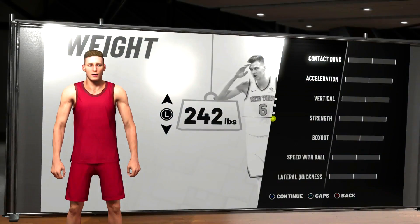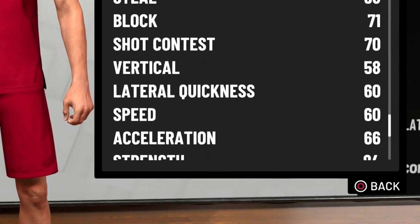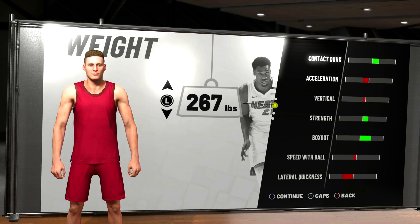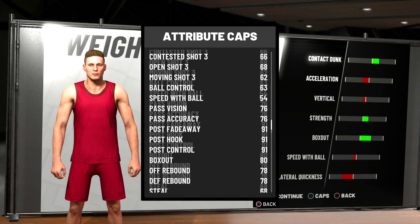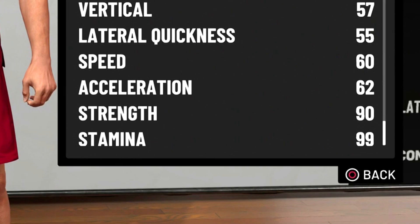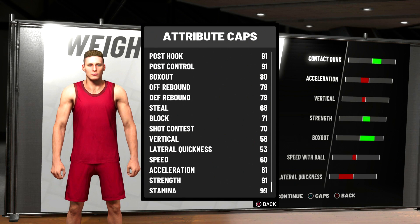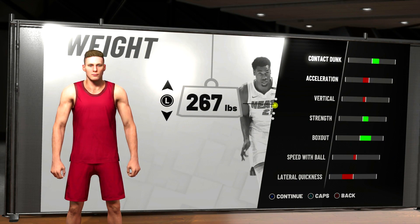So with the weight, this is a very tricky thing — you really want to pay attention here to your lateral quickness and your strength, so you have to find a really good mixture. I played with this a lot last night and my buddy Breeze actually helped me find this. I ended up going with 267 because I get 90 strength and 55 lateral quickness. If I go max weight, I'm only going to gain 1 strength and I'm actually going to lose 2 lateral quickness. Drop it down to 267 — it's a 2-to-1 ratio, so much better. Don't go max weight; go 267, I promise you, you will not regret it.